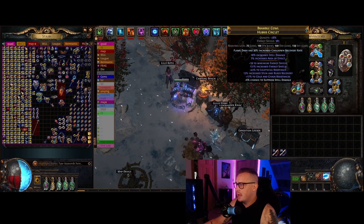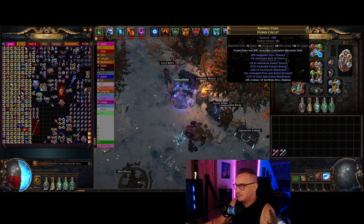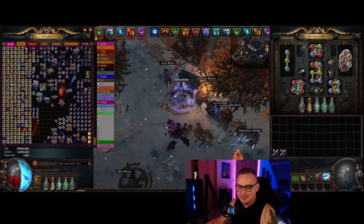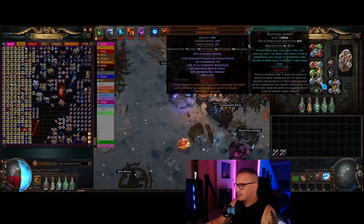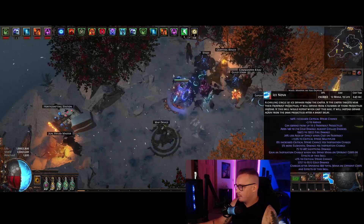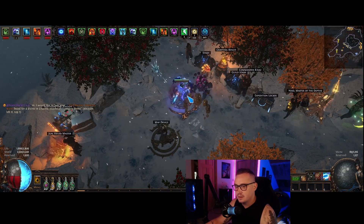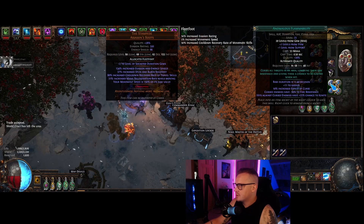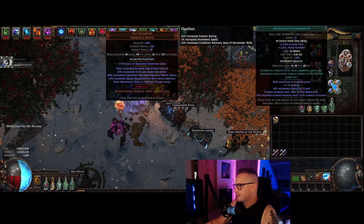We have a decent amount of spell suppression. I crafted this Hubris Circlet with dense fossils — I think it took me like five and I hit these prefixes, so we have 383 ES. We actually end up having a massive life pool: 2200 ES and 3800 life with Petrified Blood. We have our auras in our chest: Grace, Herald of Ice, Skitterbots, and Clarity for mana sustain. This only costs about 12 mana and 19 life — we have a bunch of sources of reduced cost. The Stampede boots had plus two duration on them, so I threw my Blasphemy setup in there since curses are duration-tagged.